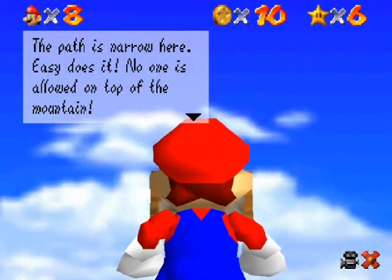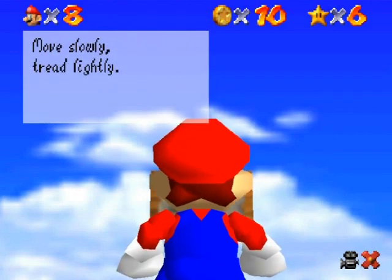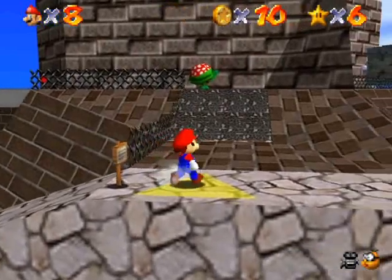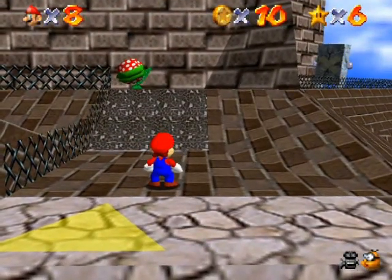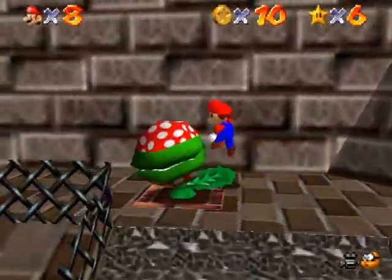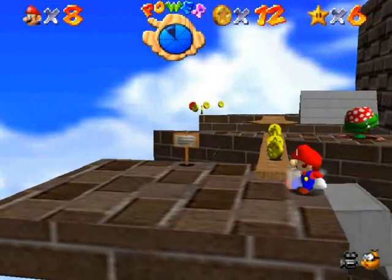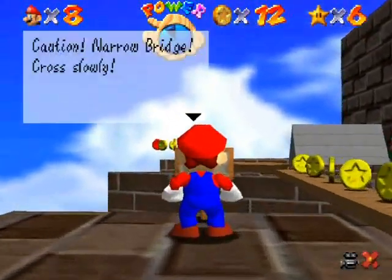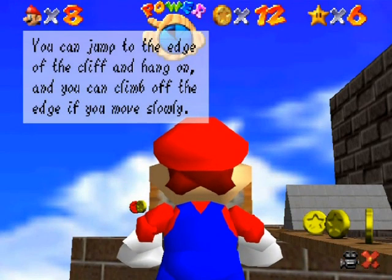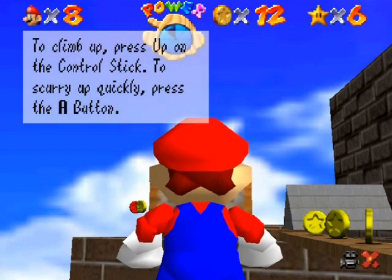I wonder if these signboards have names like in later Mario games where they're named Billboard and Fillboard — Bill is the first name, Board is the second. Anyway, the sign is also teaching you to be careful and how to climb things, in case you missed the signboard back at Bob-omb Battlefield.